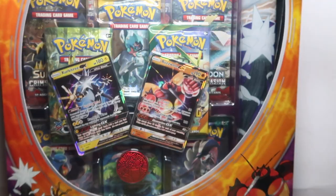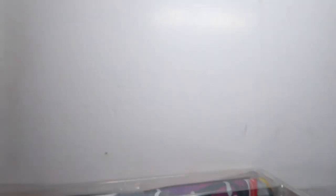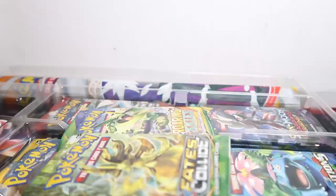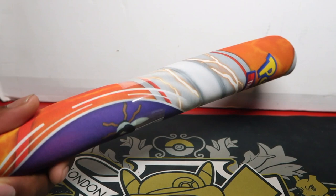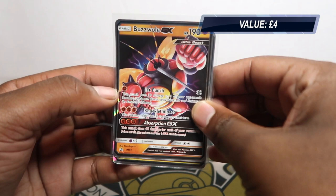We're opening everything in this video - I want to show you what sort of hits you can get and what sort of packs you can get from Costco. It's quite easy to open. So we've got a play mat, a Buzzwole coin - coin collectors will be interested, we sold over 100 coins on our eBay store so they do quite well. We have Buzzwole SM69 and Xurkitree GX SM68 as the two promo cards.